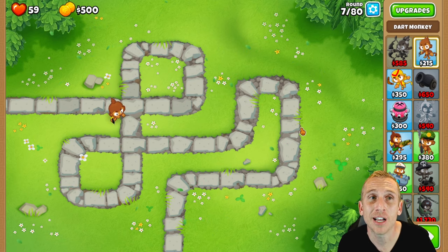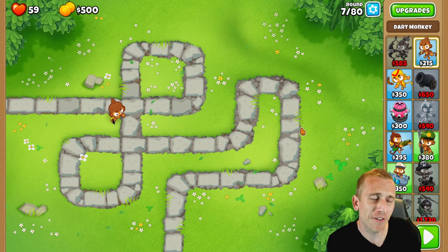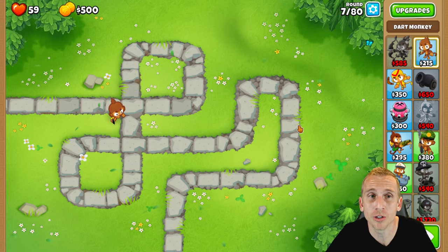At the end of Round 7, I have 59 lives and $500. Depending on how the Dart Monkey feels that round, you're going to have anywhere between like 55 and as high as around 65, but don't worry — you're going to have more than enough to keep on going.